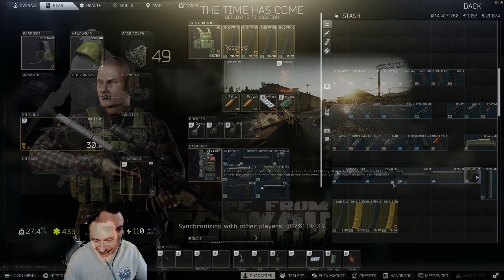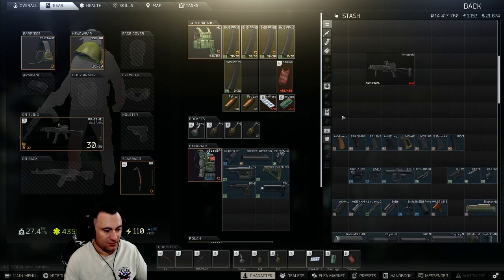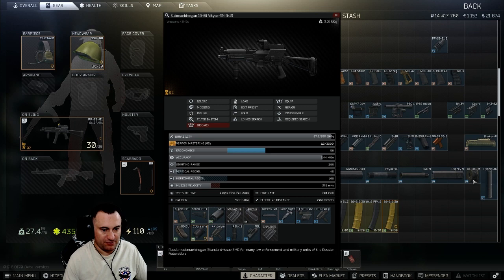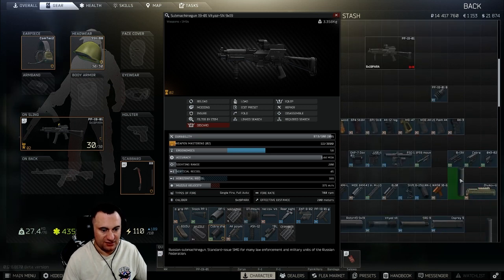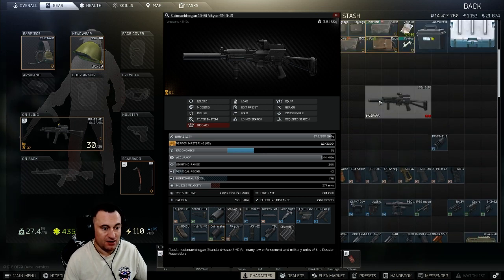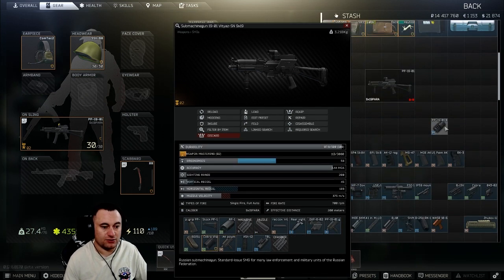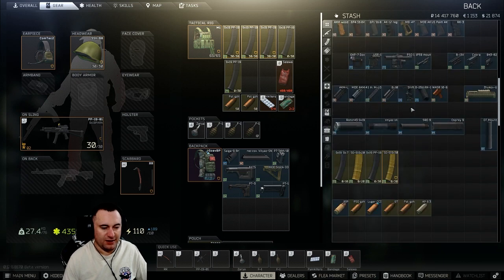Just to show you: you take off the muzzle brake, put the DT mount on, then the Hybrid goes on — and now you have a suppressor that's more expensive than the entire rest of the gun combined. So let's take this nonsense off and move on to magazines.